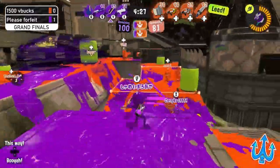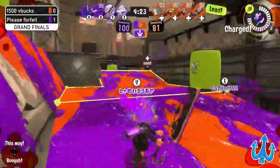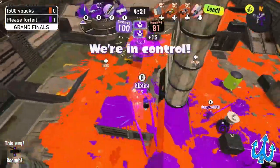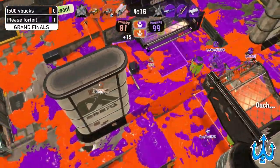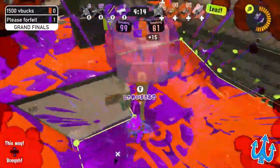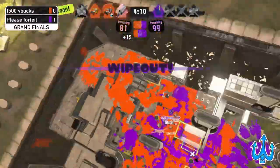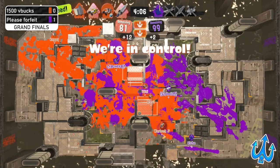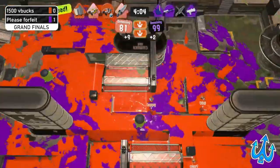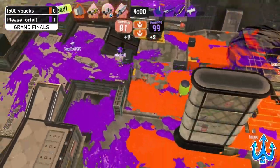We see the Tri-Slosher using its Inkjet to hold down some space — they really want to get this cap right now as it's still early in the match, so they have chances to back up again. We see another Stamp usage, but Please Forfeit actually gets wiped out just like that, and 1500 V Bucks has such a good chance to push in and gain a lot more control. 1500 V Bucks really chose well with their counter pick here — they know how to play this map.